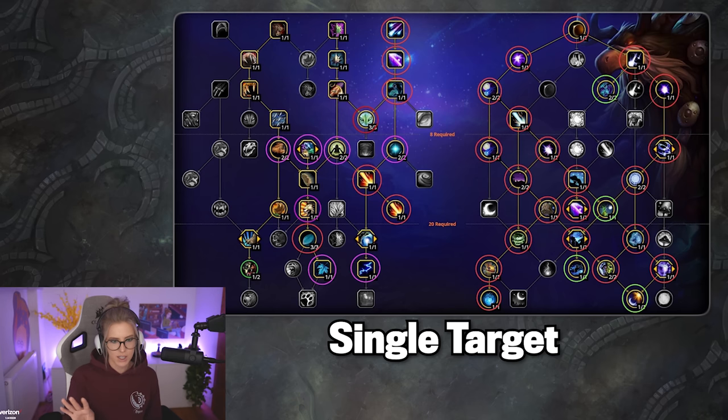I circled some talents in green in the spec tree — those are currently the best for single target but don't give an insane damage increase, so if you want to switch them up for something else, you can totally do so. Purple is pure utility and you're totally free to use whatever you want. I circled them because in my opinion they're the most useful in almost any situation — raids, M+, whatever. Talents I selected but didn't circle in purple are less important and very situational. Sometimes you need a curse spell, sometimes you need Hibernate or Typhoon, so definitely switch up your utility depending on what you need.